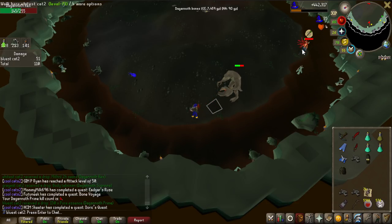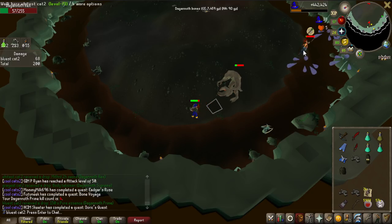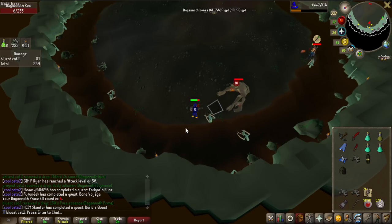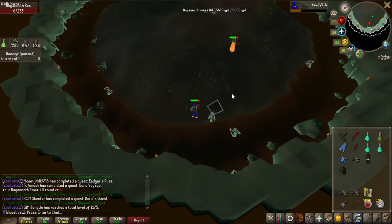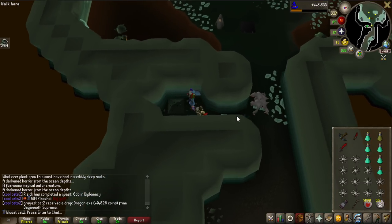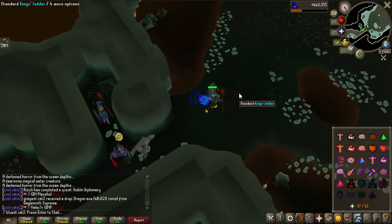Wait, wait - teleport out. No one's shooting me with magic, it's okay. Teleport out. Oh, that's a Flick, dude. Not even close, dude. Jesus Christ. Oh, we got a Dragon Axe! Come in, come in. Holy shit, got a Dragon Axe, that's huge!